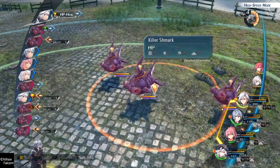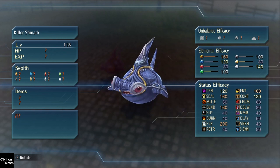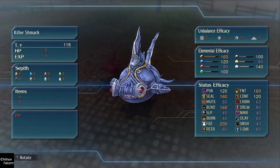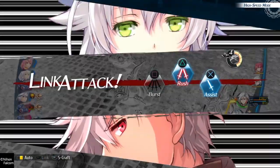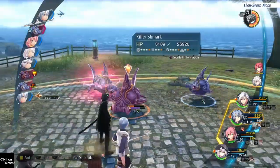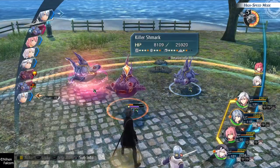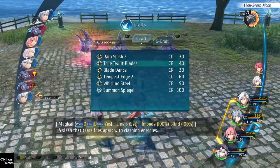Alright, we got a new enemy here — Killer Schmock. I can't believe his name is Schmock. I mean, it's fine if it's Killer Shark or whatever, but they had to change it a little bit. It's kind of pretty funny, that name Schmock.